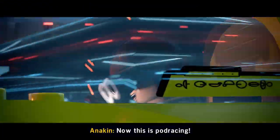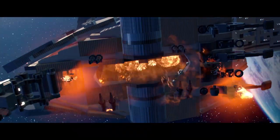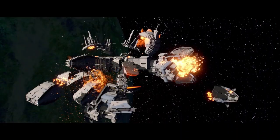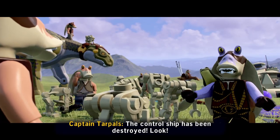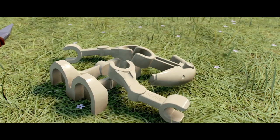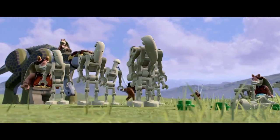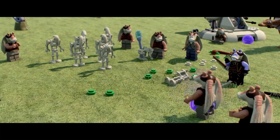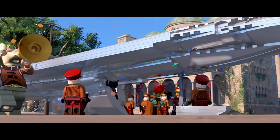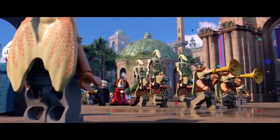And that sets off the cutscene — mission over, and it's also story over. The droid control ship goes kaboom. Then we cut to Naboo, and the droids surrounding the Gungans deactivate. And then we cut again to Theed and the final celebration — the celebration of peace between the Naboo and the Gungans.